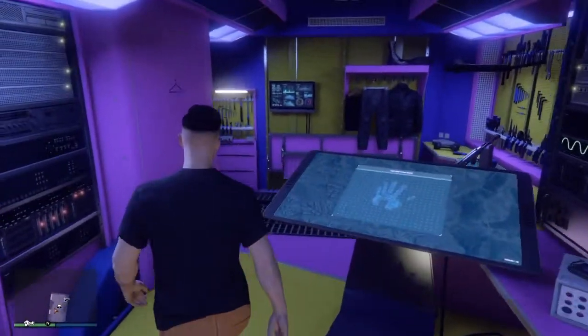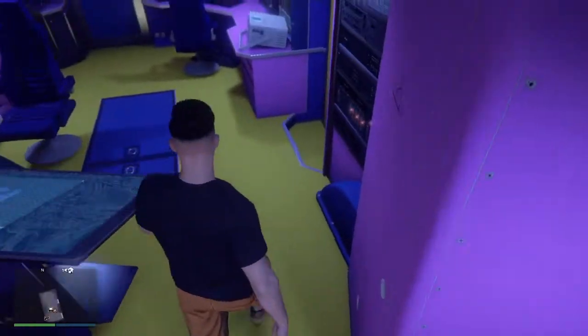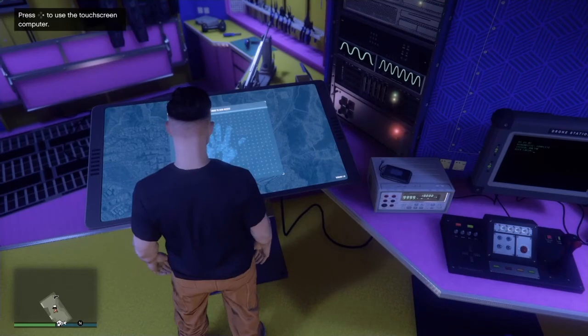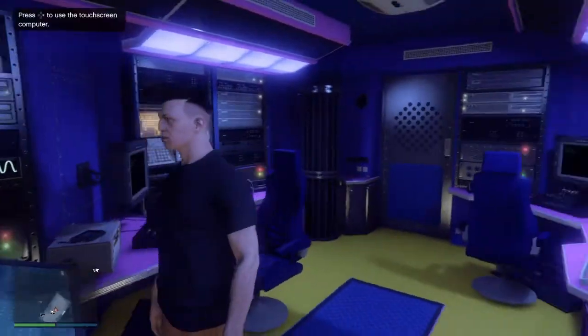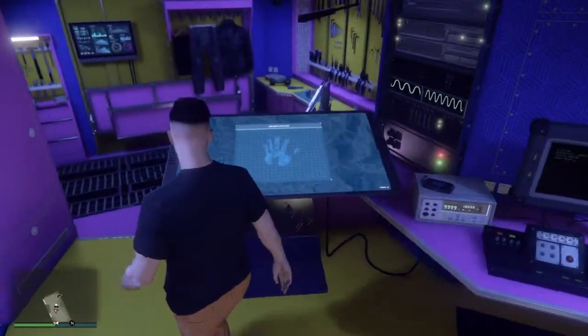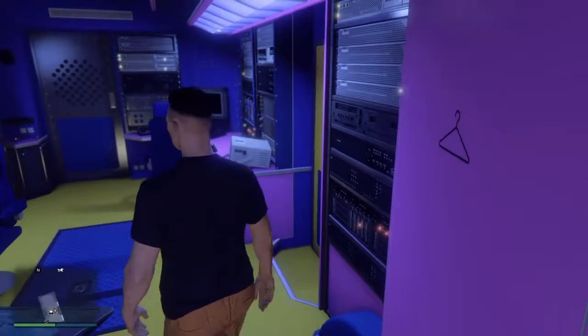Hey, what's up guys, this is GTA Gaming here. Today I'm going to be showing you how to get the duffel bag on any outfit, and this is after patch 1.48. What you need first is a Terrorbyte and something that can fly — preferably an Oppressor, but you can also use a helicopter.